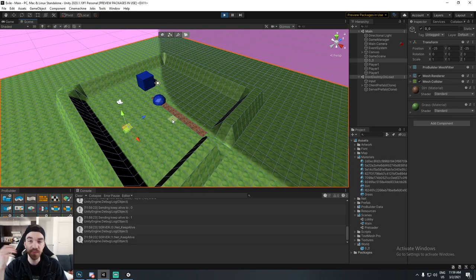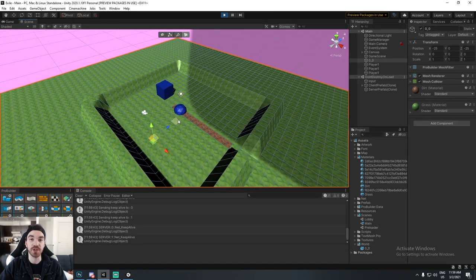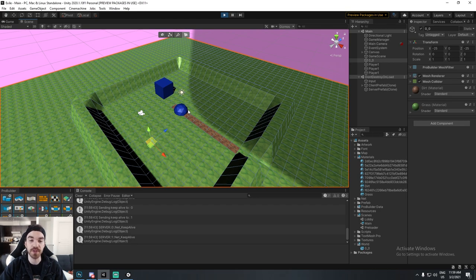I want to show the principle of radius detection. In a survival game with a really big map, I don't want information about a boss 300 kilometers away — I don't want him in memory or to render him. So every net object, which I call an actor, has a position in the world comprising three floats: X, Y, and Z.